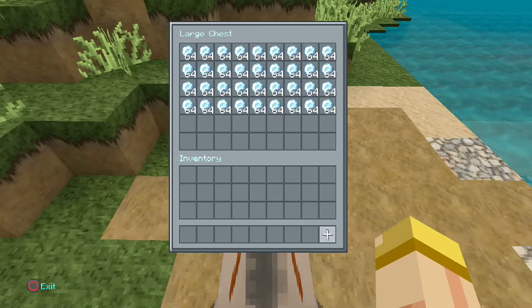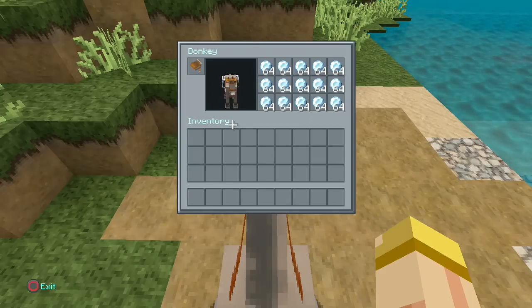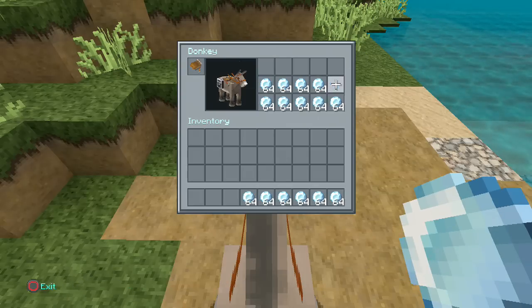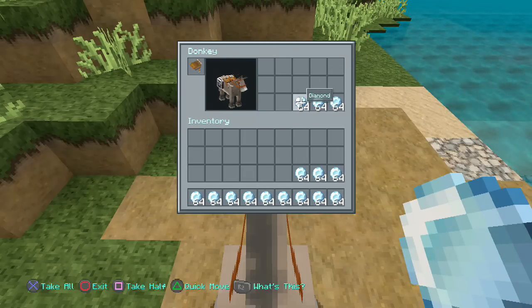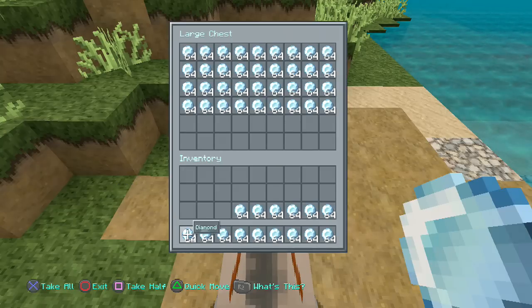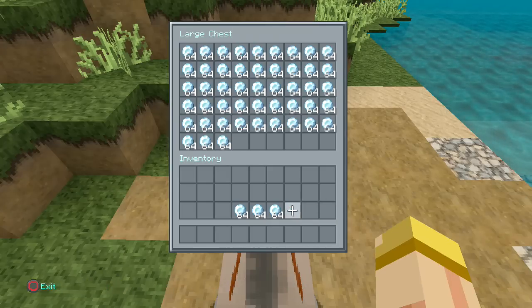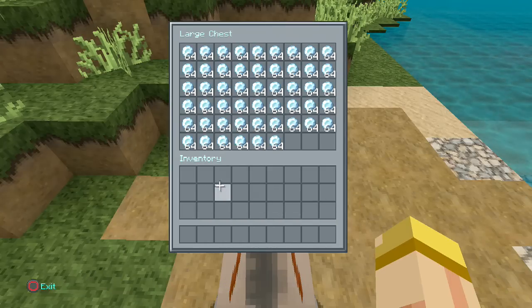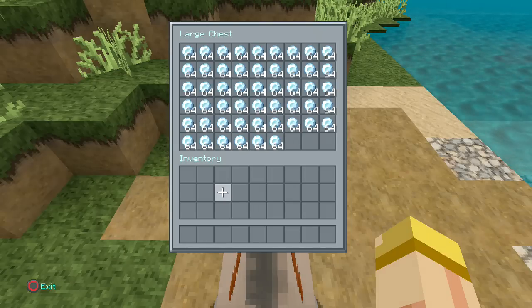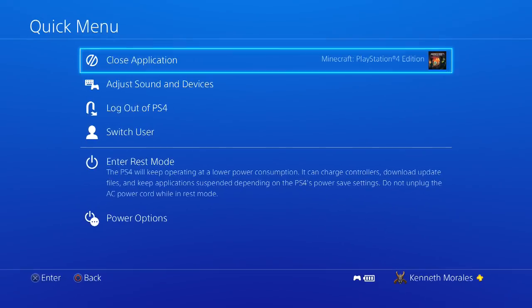Get out of the Options and open the chest and put all your inventory inside that large chest. Then get out of the chest, press Triangle, look at the horse's inventory, and take all the inventory out of there and put it in yours. Once you've done that, open the chest again and put all your items back inside the chest. This next part is very important.